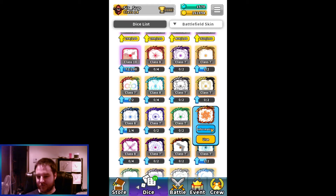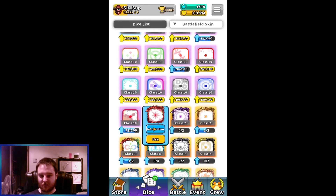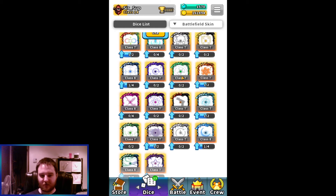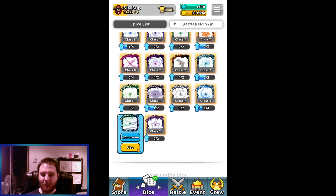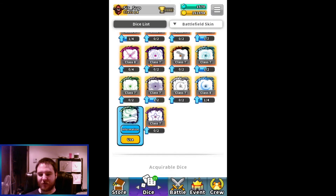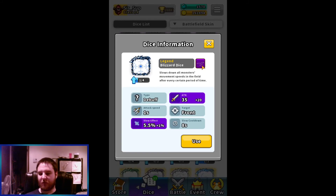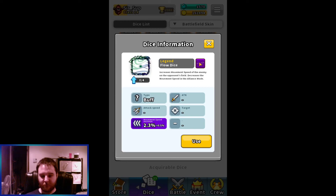Not always though — I bought one Sun, so I could potentially get a class hub soon. But most of them, getting to class 8 isn't really that useful. This one gives 0.5%, so 5.5% slow, going up to 10.5%. Flow starts at 2.3% plus 0.5% — so it's 4.8% slow reduction per dot, meaning 4.8 times 7 is 33.6% total. Blizzard is 10.5% per dot, so 10.5 times 7 is 73.5% total at 7 dots. The difference is like nothing for Flow.